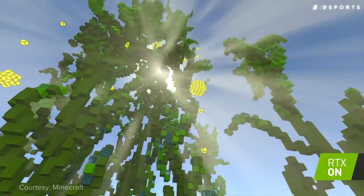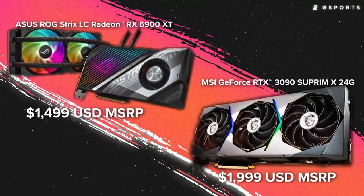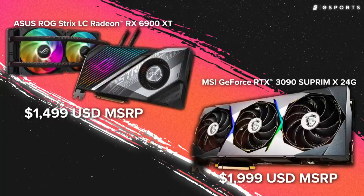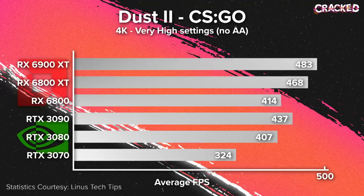I don't know how much you actually know about graphics cards, considering you spend most of your time simping for Flom and being wildly okay at retakes, but it's not 2010 anymore. AMD's come a long way as far as hardware and software is concerned. As long as you aren't trying to play Minecraft with ray tracing on, the AMD cards can actually offer a better price-to-performance ratio than the high-end Nvidia cards, and according to LTT, you can actually get better performance in CSGO with an AMD card. Checkmate, nerd.